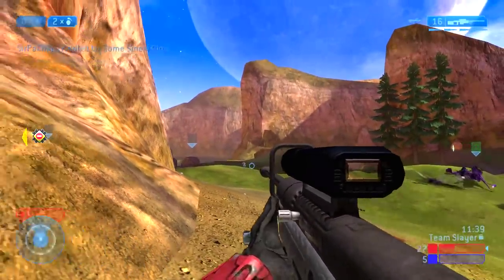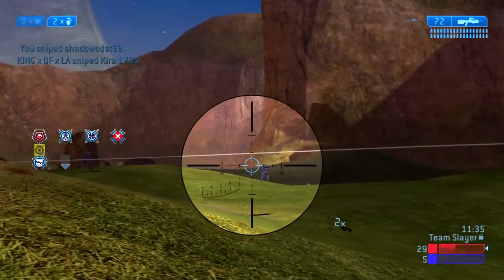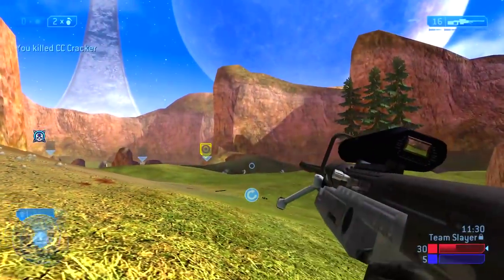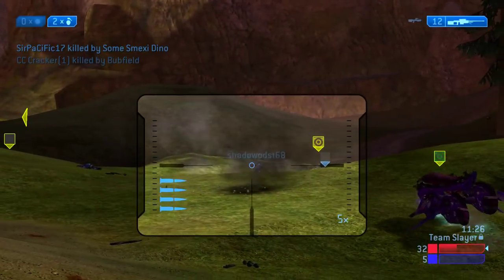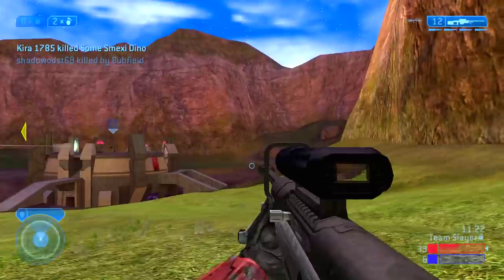This guy is shooting me from the side, so I get a quick de-scope and his teammate spawns out in the middle. I continue firing — another very close call — and take that guy out before he knows what's going on. My teammates in the warthog are doing a great job of distracting the enemy players, while I keep watching for anyone spawning behind us.